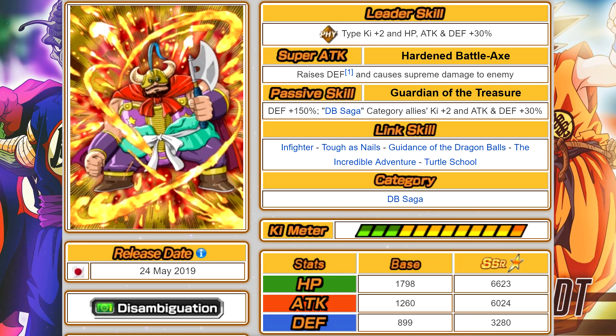King of the Fire Mountain Ox King — his leader skill gives Physical type units 2 ki, HP, attack, and defense +30%. His super attack is the Hardened Battle Axe, which raises defense and does supreme damage. His passive skill, Guardian of the Treasure, gives himself a 150% defensive buff. A lot of people look at that and say he's a fantastic defensive unit, but his defense stat is only 3,000.